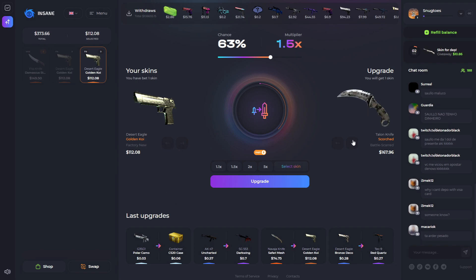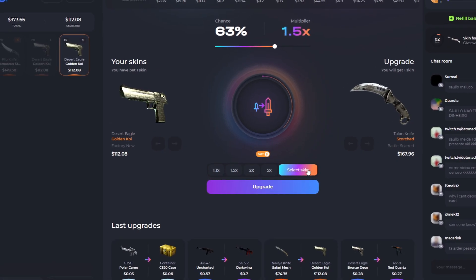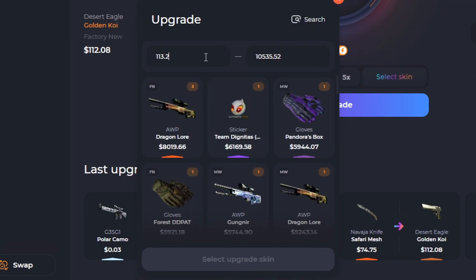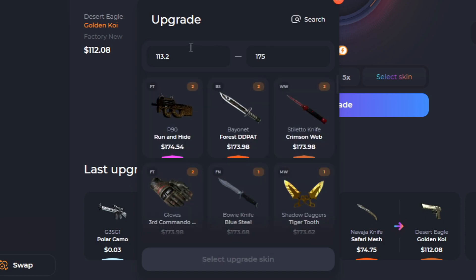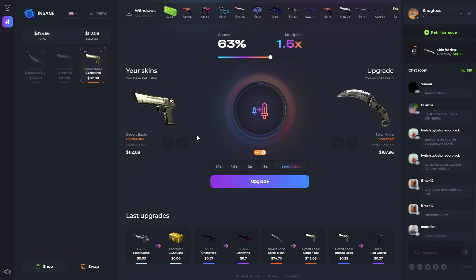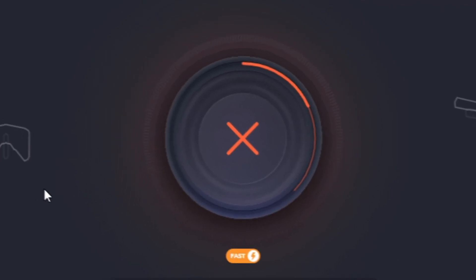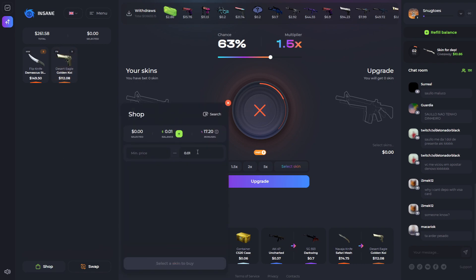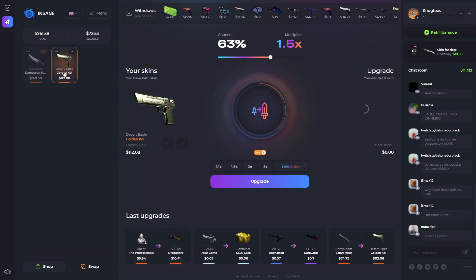I'm going to try to select a skin — going for 175 right now. Actually, I'll go for this 161 right here. Let's see if we can make it happen — it crashed. Okay so we're down to $260. These skins are pretty damn hot, I'm kind of feeling like I should sell at least one of them. I'm not going to though — I'm going to try to upgrade it one more time, please come on.